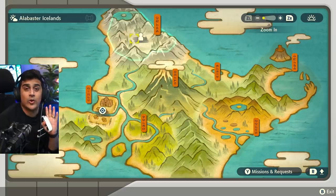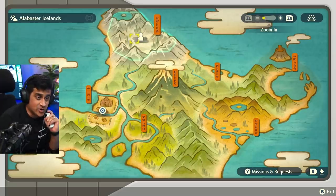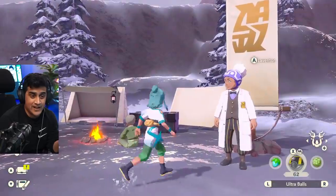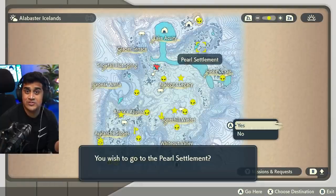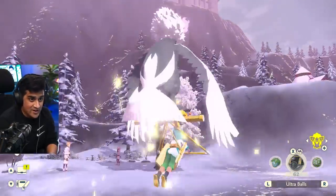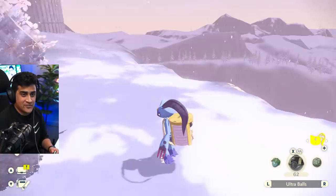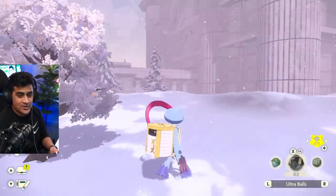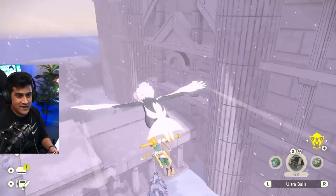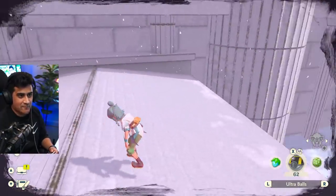The next location we're going to cover is in the Alabaster Icelands — this is going to be Snowpoint Temple. What you want to do is go to the Ice Peak Camp, and from the Ice Peak Camp you're then going to teleport over to the Pearl Settlement. Once you're at the Pearl Settlement, head over towards Snowpoint Temple and make your way up to the top of the mountain, towards the entrance but above the little door.